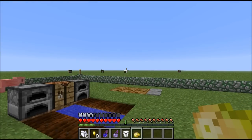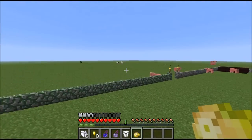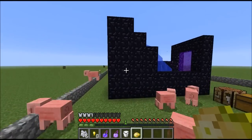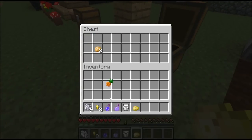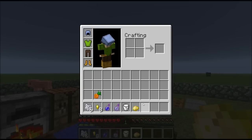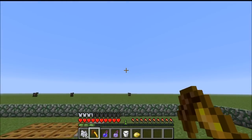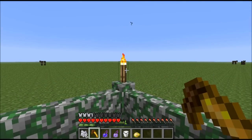There are poisonous potatoes, which I'm going to show you by eating one. I can't eat because I'm full — I'll just run around a bit to lose hunger. You can also put a potato in a furnace and bake it. And if you get carrots, it appears like a golden apple but it's a golden carrot. You should make it the same way. I'm pretty sure the golden carrot is used for alchemy and stuff, like fermented spider eyes.